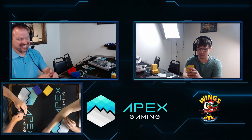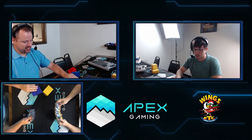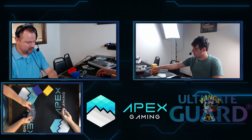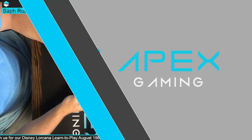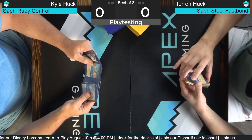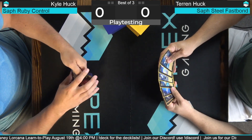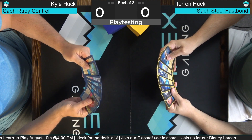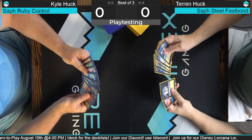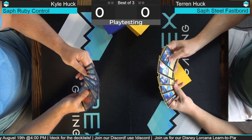You want to explain the mulligan rule? So in this game, as far as I understand it, you draw your seven and then you pick a certain number of them that you want to go back — not on the bottom, sorry — they go back into the deck.